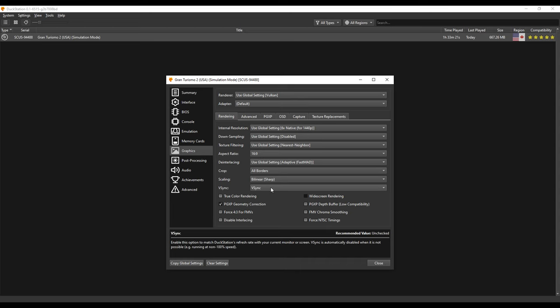That is Gran Turismo 2 A-Spec and how to get it running nice and well on your PC. You can also use it on Android devices — anything DuckStation supports. You can actually supposedly use it on an original hacked PSP too, though I haven't tried that myself. Let me know in the comments section what you think of this mod. Are you a fan of the Gran Turismo games? Do you have that nostalgia for Gran Turismo 2 like I do? I want to give a huge thank you to the people behind the Gran Turismo 2 A-Spec mod — adding new content to a 25-year-old beloved game is just a completely class move. Hope you guys enjoyed this video, and as always, I'll catch you guys on the next one.